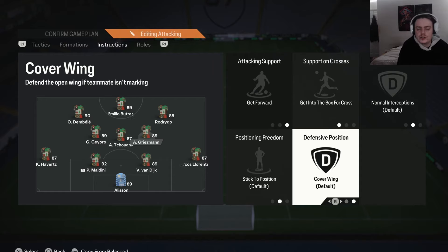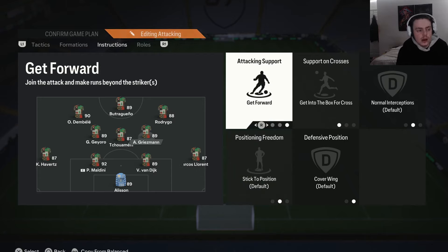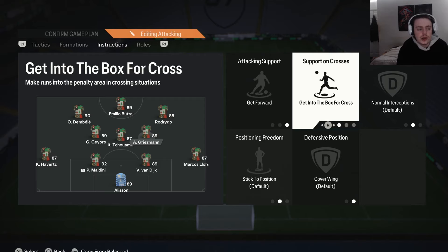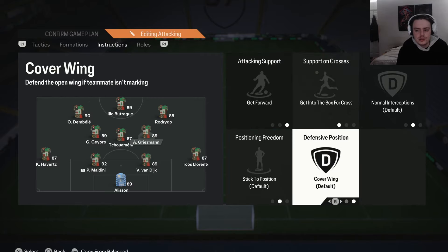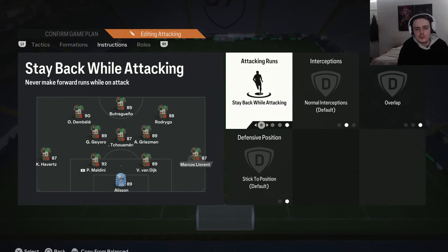For the right center mid, with the cover wing instruction, this player defends as a right mid in the 4-4-2, which means you can use an actual attacker here since they won't need to defend as a center midfielder. Put them on get forward and get into the box for the cross, so you get that extra body forward. For the fullbacks: the more attacking one gets balanced overlap to give extra width and stretch the opponent's defense; the other fullback gets stay back and overlap, so you always have at least three defenders back.